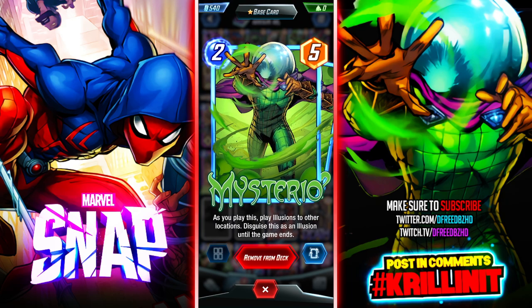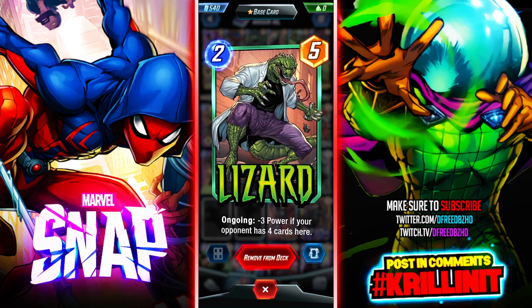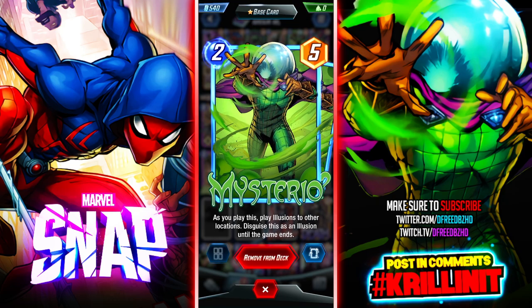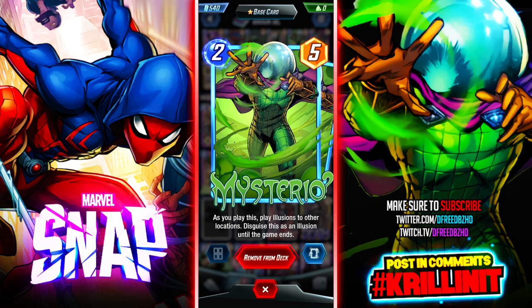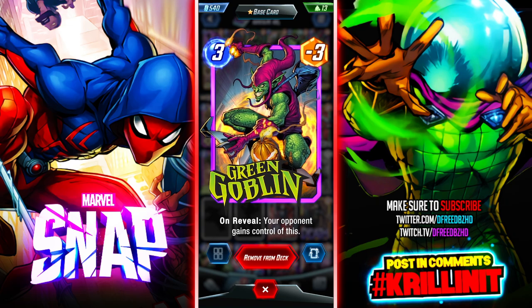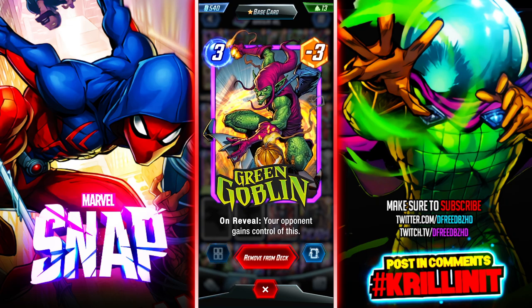We've got Scorpion, Lizard, Mysterio, and Carnage. Mysterio is fun because he puts those illusions out there — I need to test the synergy with Carnage. I wonder if Carnage or Venom can destroy those illusions. The Goblins are the best and most meta-relevant cards in my entire deck. They're really good. Electro is solid too, but he's really niche because of his ongoing ability limitation.